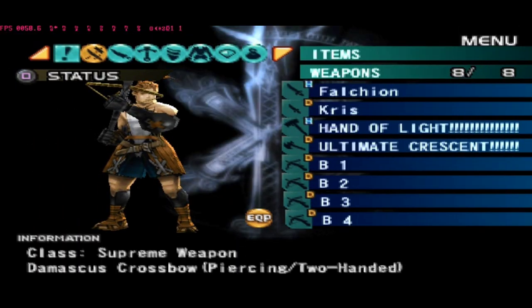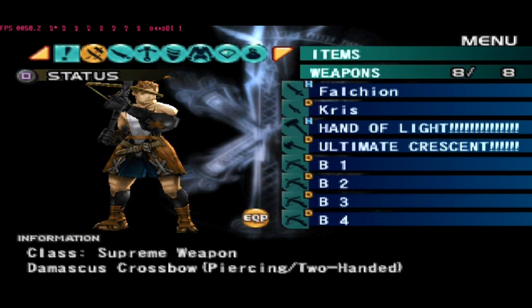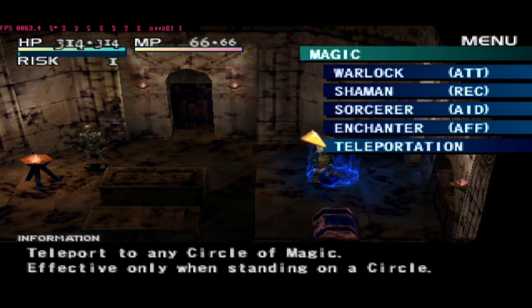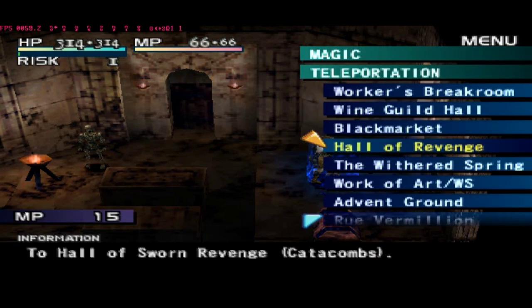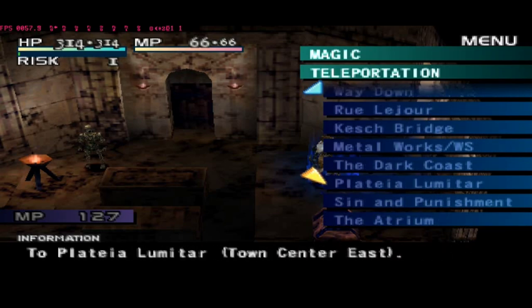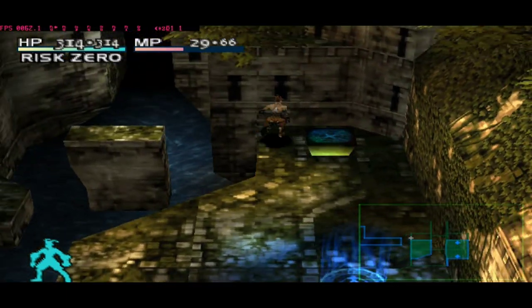Okay guys, Blade 4 is already complete. We move on to the next path: we must do evil and light. We have to teleport all the way. We got into the flash — flash in the Flat Boomiter.